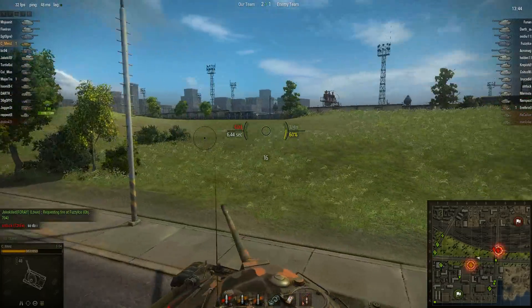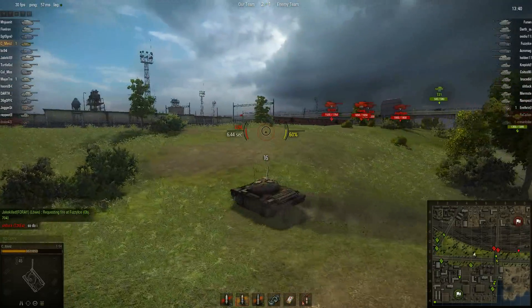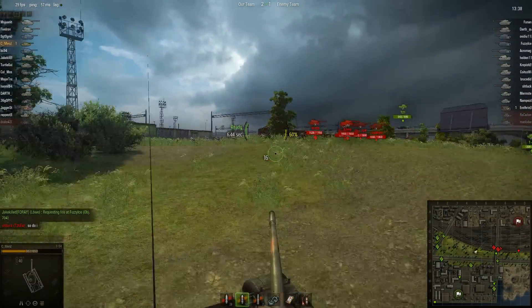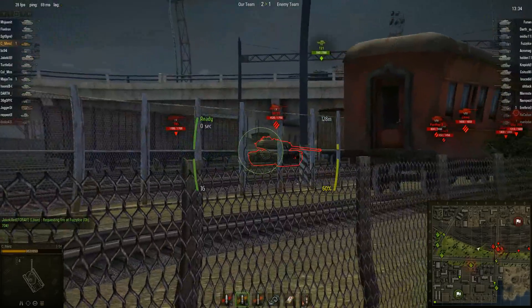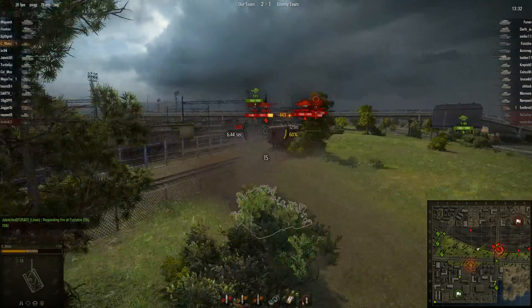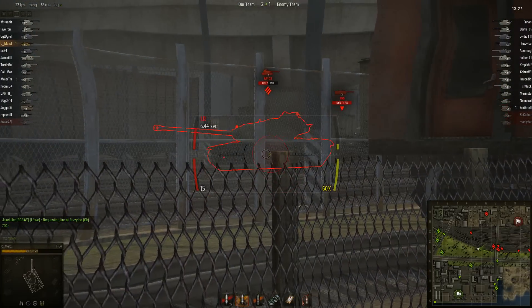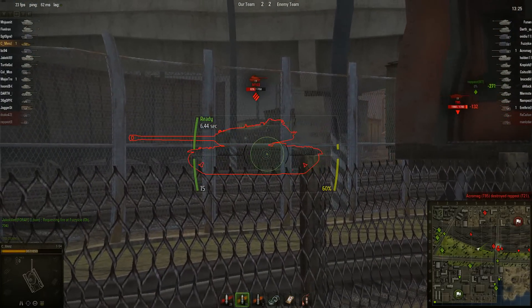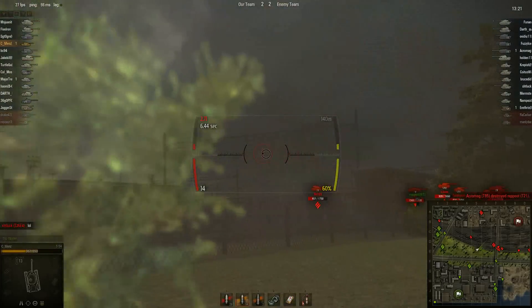This tank is definitely fun to play with gold rounds if you have it. 350 penetration HEAT rounds with the top rate of fire gun. You'll just basically obliterate everything in front of you. Looks like that one went right through. It helps when you light stuff on fire too.